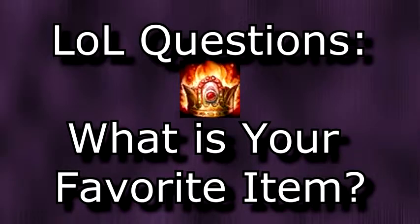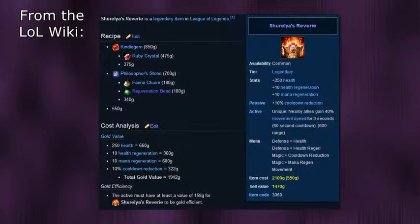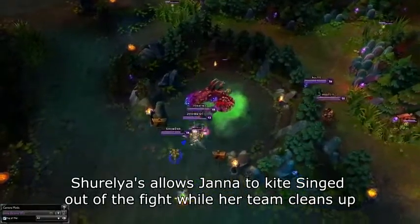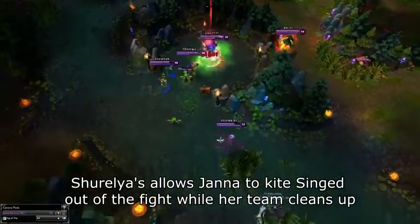As a support player, my personal favorite, as far as items go, definitely has to be Shurelya's Reverie. Not only is it fairly gold efficient, where the active only has to be worth 158 gold according to the League of Legends Wikipedia for this item to be gold efficient, but it gives me some much needed health, cooldown reduction, and mana regen, which are all awesome stats for supports that can be hard to come by, except for the health.